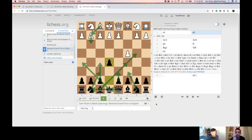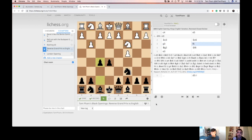Let me show you some introductory lines. This is one of the very first openings I learned against the English. I'll recommend F5 early, which might seem risky, but normally against most English players you'll get this setup.